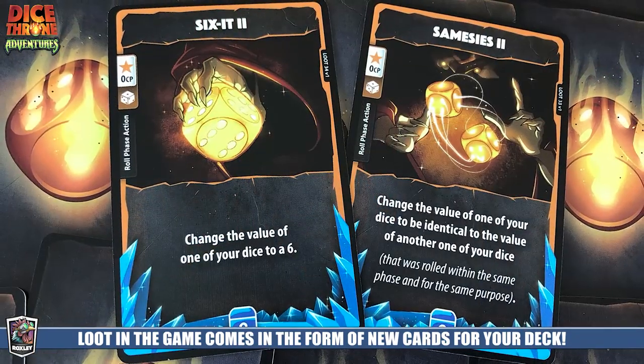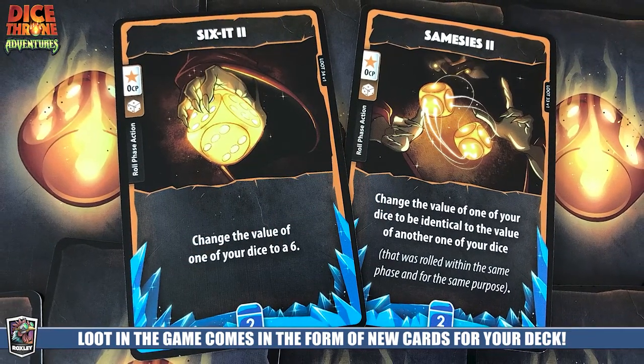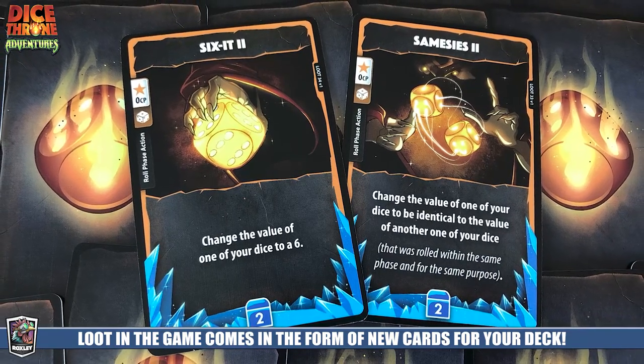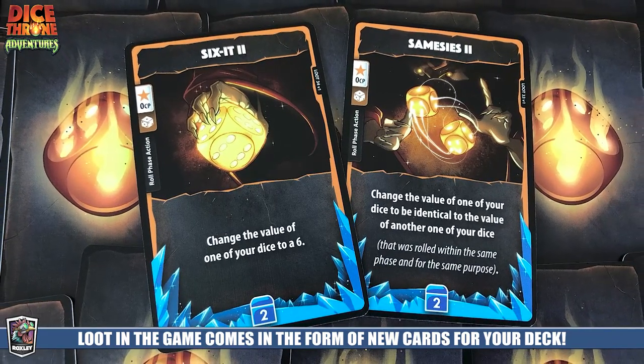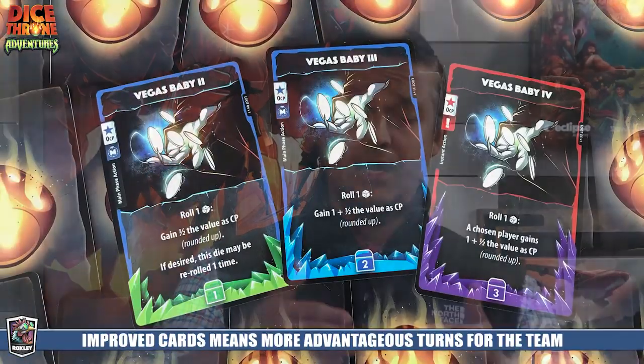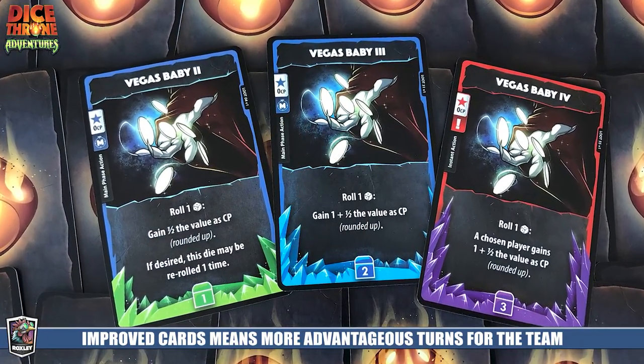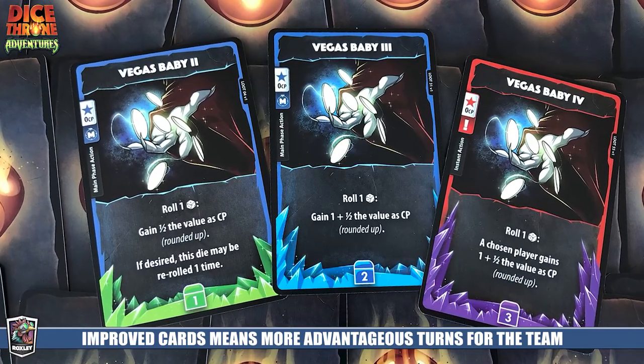There's also a light legacy aspect to this game, because your decks can be upgraded. Those upgrades come in two ways: cards that upgrade your natural deck — such as better sixes or try-again cards, which are common in Dice Throne — give you more abilities at a lower CP cost. You'll be upgrading your deck as you go through the game.